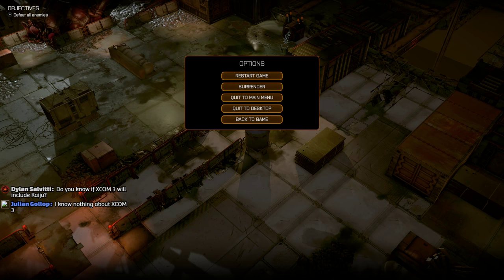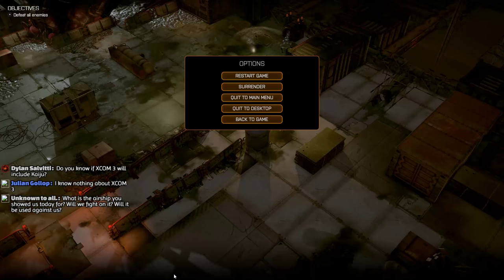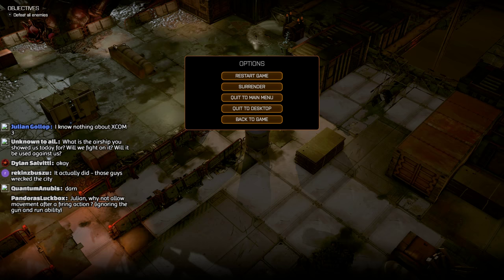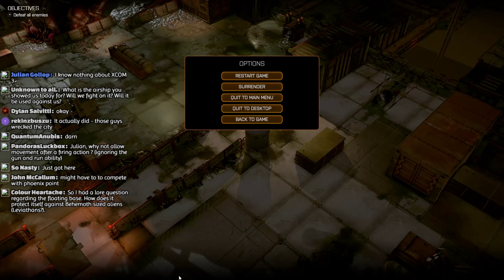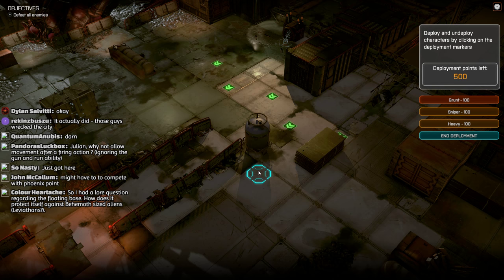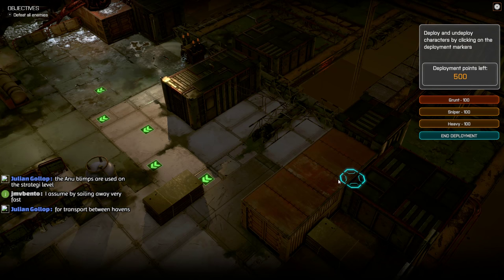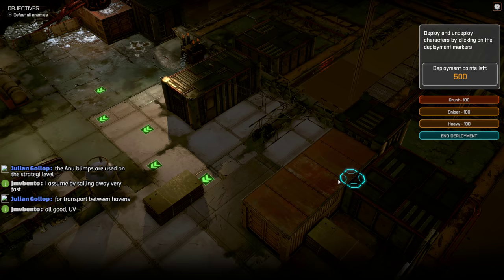I'm also going to bring my own chat to the front because I've lost the window - I've got 50,000 things open, so it's getting a little bit tricky. Hopefully everybody can hear me, everybody can see, and the sound levels are okay. It looks like I was disconnected temporarily there. I think we are back up and running again. OBS seemed to be having a little issue there for a moment or two.